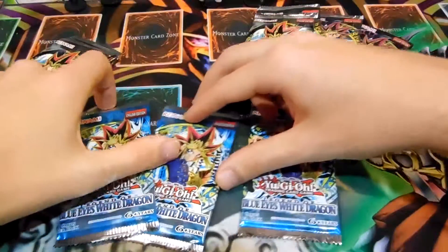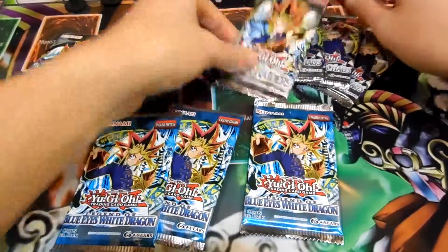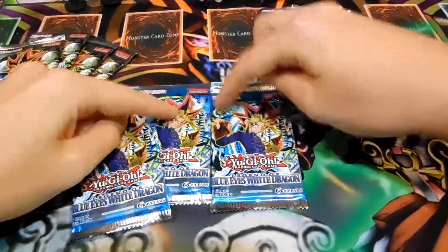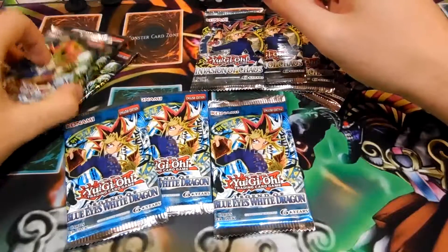Target has these random bins just filled with random booster packs. They're like three dollars a piece, and I've opened a couple of these in the past and done decently well. I've almost never seen anything great pulled from these Legend of Blue-Eyes packs. I have pulled a secret from Metal Raiders and nothing great from Invasion of Chaos, but I figured, why not? Let's just do an opening.